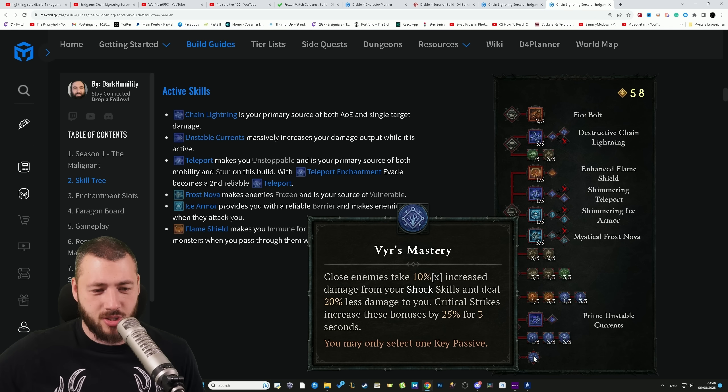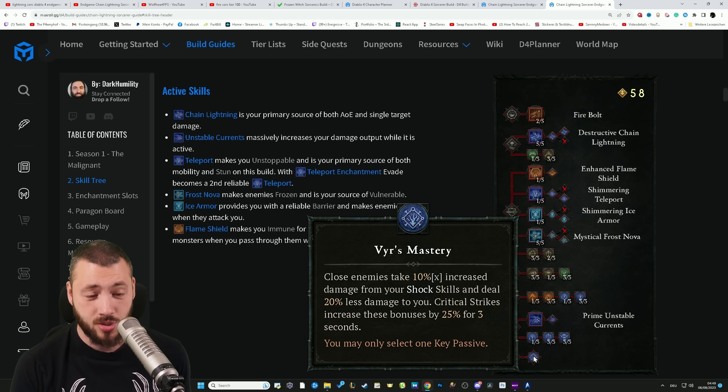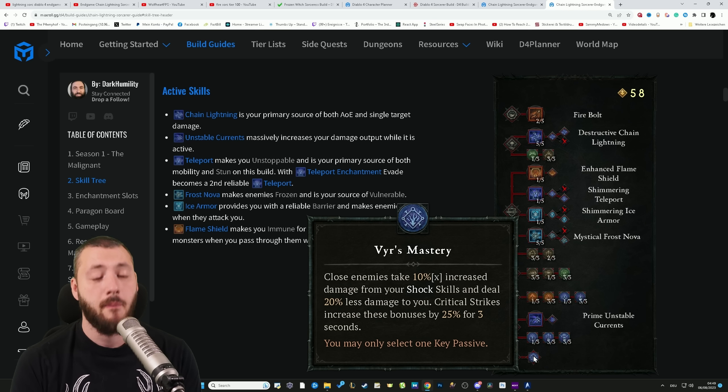That gets followed up by Unstable Currents into more critical strike chance, and then also enemies deal less damage when they are struck by critical strikes with shock skills, and shock skills have up to a 9% chance to stun. So bonus damage, damage reduction, lucky hit, everything. Plus Vyr's Mastery — close enemies take 10% increased damage from your shock skills and deal 20% less damage to you. Critical strikes increase these bonuses by 25% for three seconds. So we're critical striking people continuously, we actually stick close to them to take less damage and periodically increase damage to them as well. Interesting — so you need to be inside of them to actually hurt them.